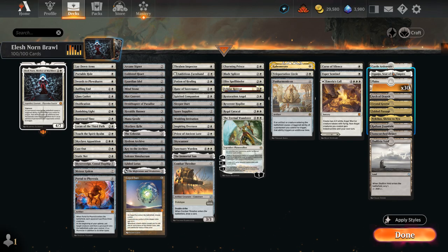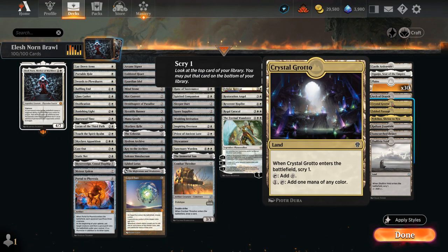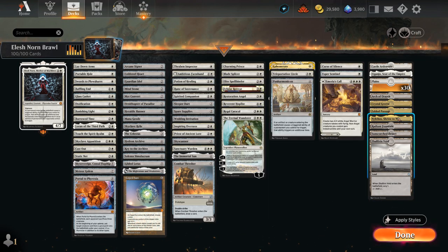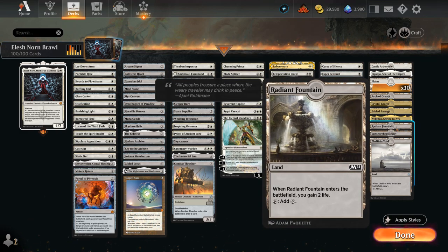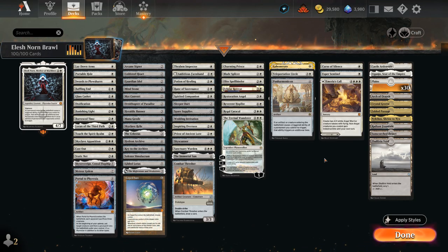We still have Castle Ardenvale to make 1/1 tokens, Eiganjo can be channeled to deal 4 damage, and Arch of Orazca can be a nice card draw engine in the late game once we reach the City's Blessing. Crystal Grotto lets us scry 1 when it enters — so with Elesh Norn out we scry 1 twice. Same with Jwar Isle Refuge. Fabled Passage is here because of Felidar Retreat so we can enable landfall twice. Nykthos can give us a mana boost if we have a high Devotion count. Radiant Fountain gains 2 life when it enters, whereas Sunscorched Desert deals 1 to the opponent or a planeswalker they control. So that's our deck — now let's jump into some games and see how it does.